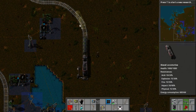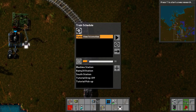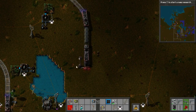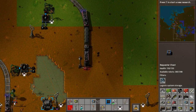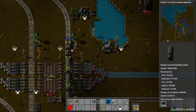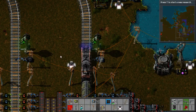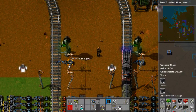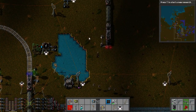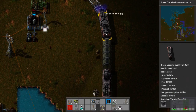We'll grab a second locomotive to put on the other end and spin him around. We need to fuel him up shortly too.